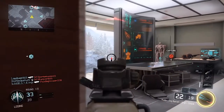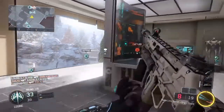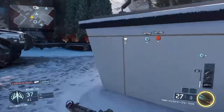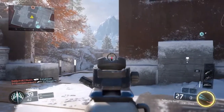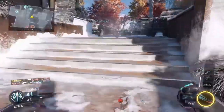Now onto the headshot multiplier. The CUDA does 1.1 times regular damage when getting a headshot, meaning it is useless at close to medium range, but will make up for it with one less shot at long ranges. The rounds per minute, or RPM, for the CUDA is 720 RPM.